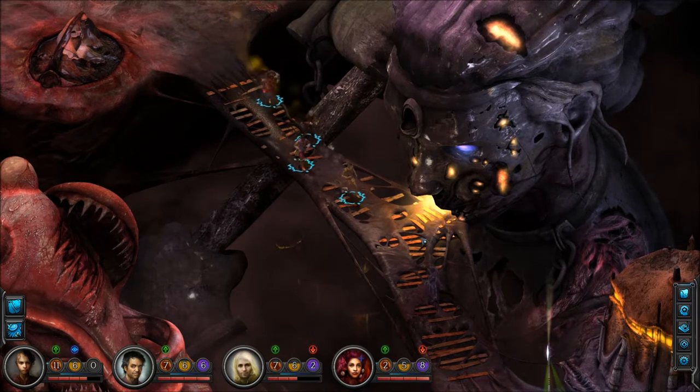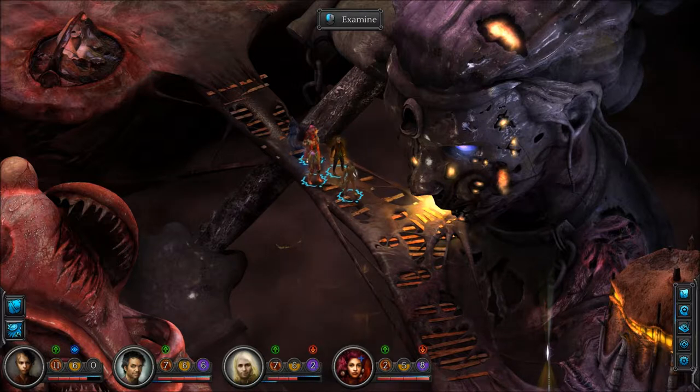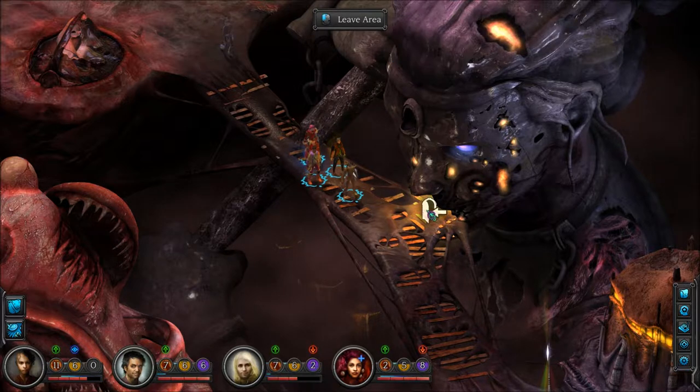I'm gonna go in there, because how big can a shrine be, right? It might be a smaller area — just knock that out. So this must be the great Chilla herself. An enormous statue of a woman wielding a hammer stands here, its lower half lost to shadow in the depths of the bloom. Let's go check this out.